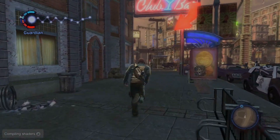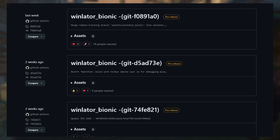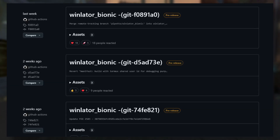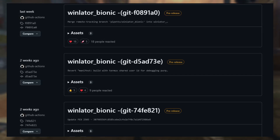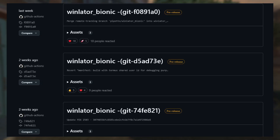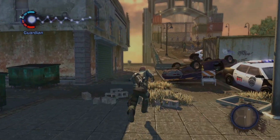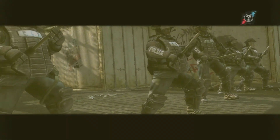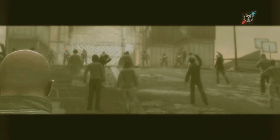Speaking of Winlator Bionic, a new version is available. This Winlator is a bit different from the official — you can create a custom Bionic container and have the option to utilize device proprietary drivers. Snapdragon Elite chipset devices will have a better chance of running games. I've been using it lately and noticed performance stability and improvements for some games. If you want to install it, the link will be provided below. Just make sure to uninstall other Winlator versions if you are facing issues with installation.